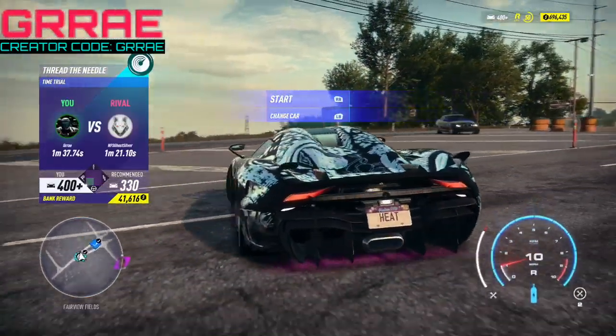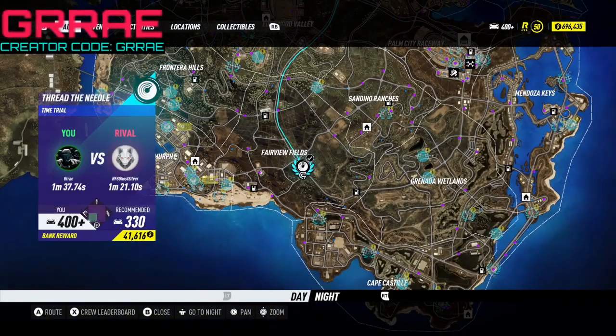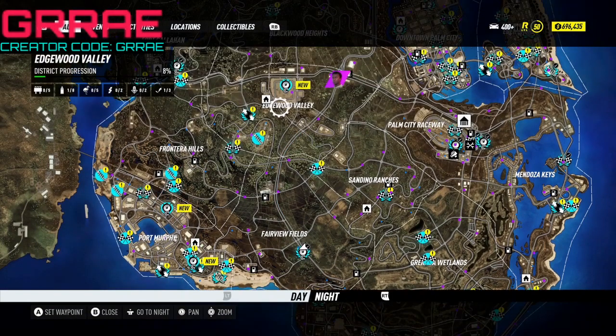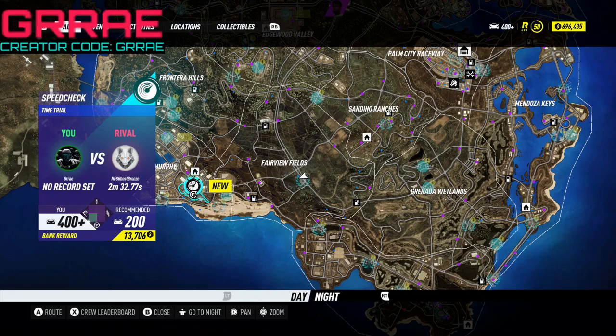We're going to get right into it. All you have to do is go find a time trial on the map that has a high payout. Some of them have really high payouts — for example, this one has 13,000, I'm not going to waste my time on that. But this time trial called Thread the Needle gives me 41,000. That said, we are actually going to be making about 55,000 every single time we do this.